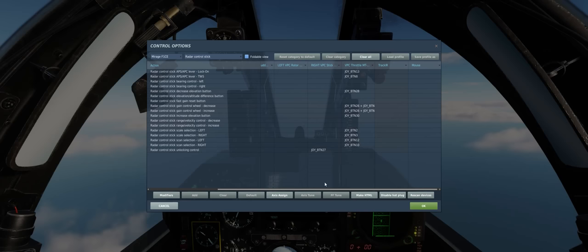A few things you'll definitely want mapped are your ASAPC lever lock-on — how you actually lock a target in BVR mode using HA slash search mode — and TWS, which puts the radar into a basic TWS mode. The control stick decrease and increase elevation buttons let you tilt the radar up or down. The gain control changes how sensitive the radar is to ground and terrain in ground mapping mode. The stick scale selection left/right and stick scan selection left/right are the keybind versions of those two sliders. These keybinds go from furthest left to furthest right position, working well for scan selection, but for scale selection you'll need to use your mouse as of early access to set the scale you actually want — otherwise you'd be banging between 7 and 60 nautical miles.